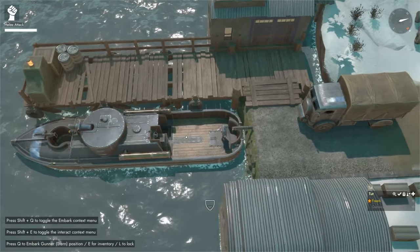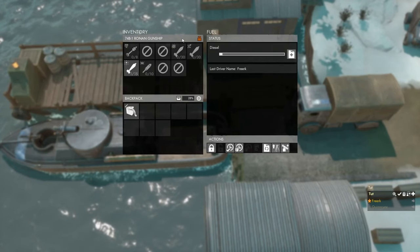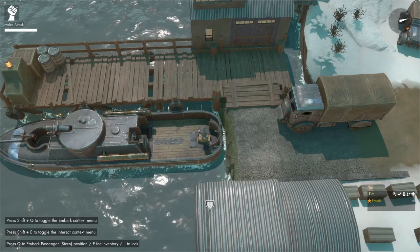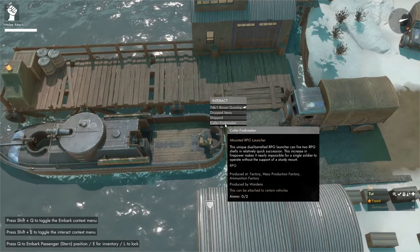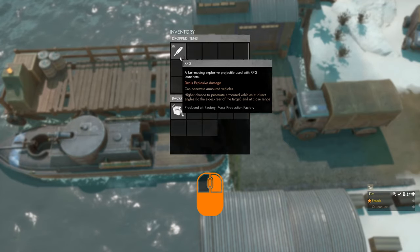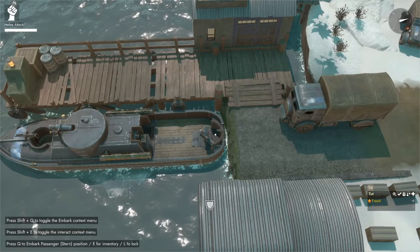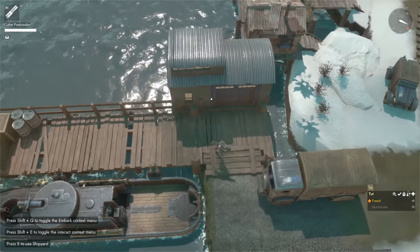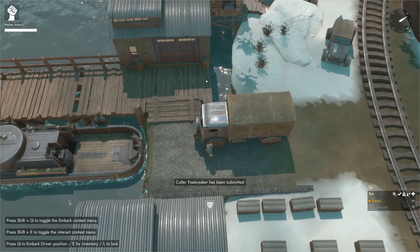To detach the Foe Breaker, go to the back of the gunship, press E to open the inventory, go to the actions panel, and click 'detach tripod weapon.' With it detached, pressing Shift+E shows dropped items including the Foe Breaker. Opening the dropped items reveals one RPG that was inside the Foe Breaker. Press V to pick up the Foe Breaker, then press V near the truck to submit it.